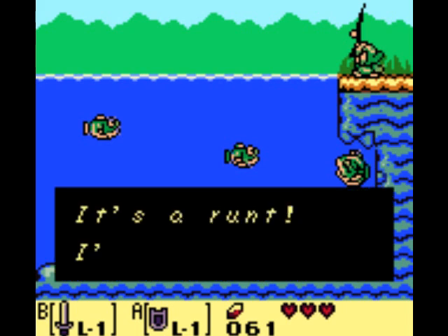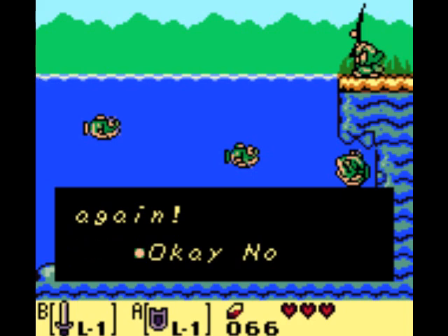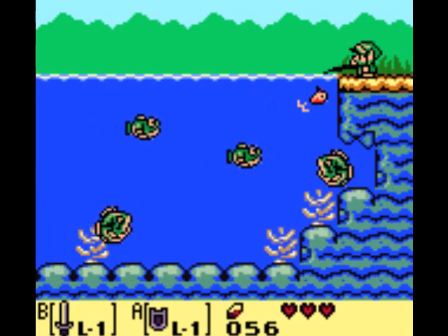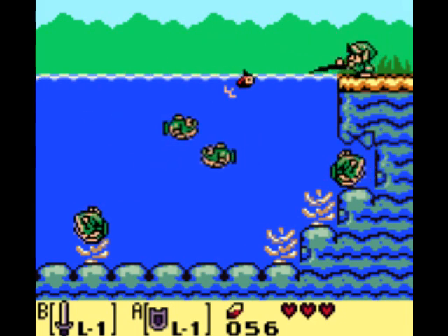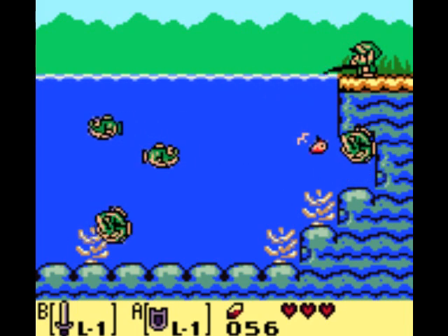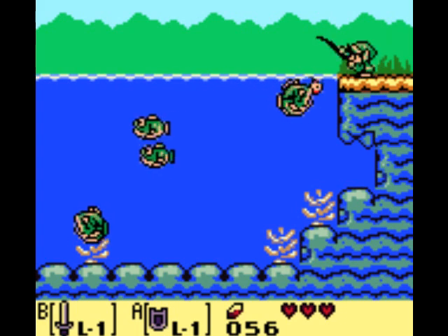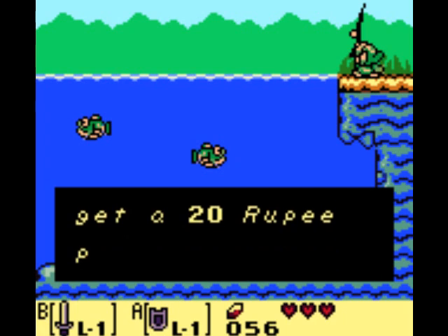I accidentally caught a little fish here — the runt only gives you 5 rupees. You're going to want to go for the one directly below you for two reasons: one, it's easier to catch than the other one, and it has a heart piece with it. Let's see here if I can get it down to this fish here and hook him on. Just reel him in — you're going to want to press A and B repeatedly. Even though the man only tells you to press the button, you're going to want to press A and B.